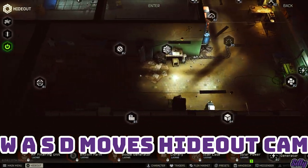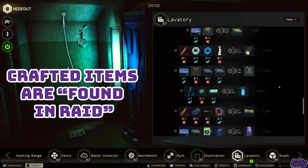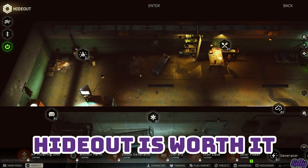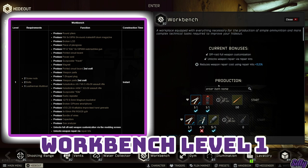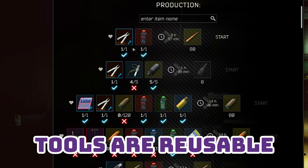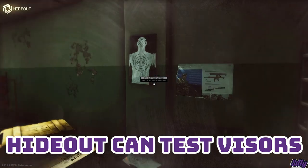WASD moves the camera in the hideout, useful for quickly crafting multiple items at different stations. Any item you craft in the hideout will count as found in raid, which can be extremely helpful for quests. The hideout is worth investing into — special ammo and gear crafts along with quest items can be made to hasten your character's progression. The workshop level 1 upgrade will enable you to access weapon presets and advanced modding, which is key to modding weapons in Tarkov. You can favorite crafts by clicking the heart-shaped button to the left of the craft. Tools with a small wrench icon will not be consumed when you craft. You can test face shields in the hideout to understand where the crack is in the visor.